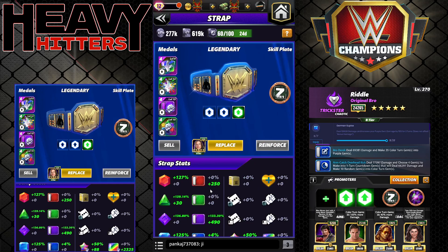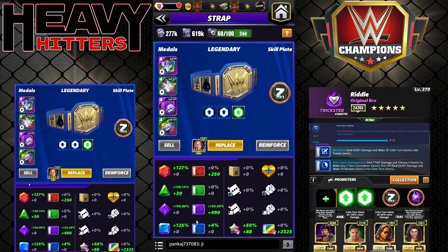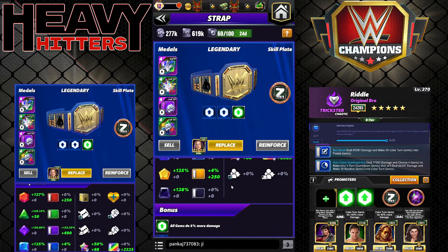You can see the standard fury metal set with 133% purple move damage, which comes in on the finisher. So you've got 86% purple gem damage, the Z Plate inflating gem damage by 50%, and then the 133% purple move damage. The strap only has 5% gem damage, so nothing special there.